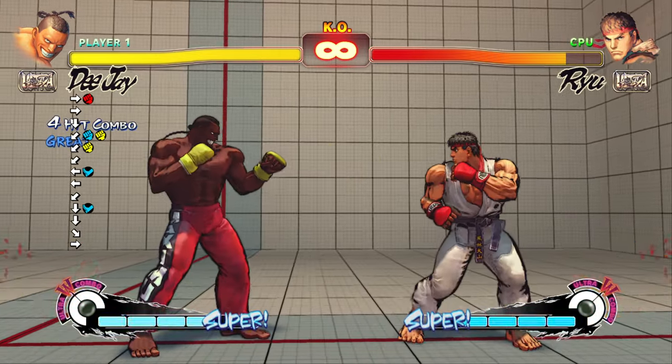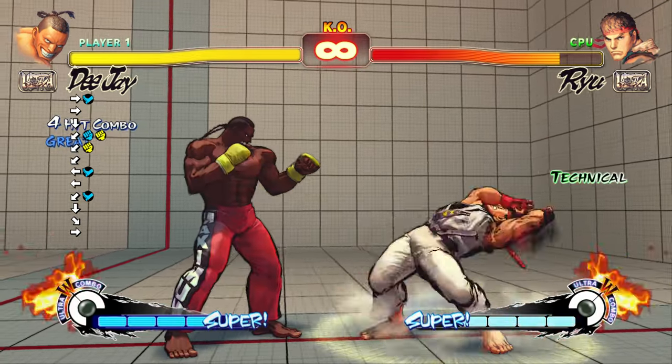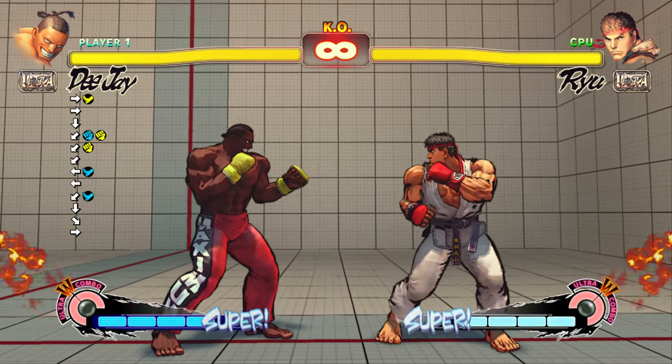This is DJ's optimal new combo starter. There's leniency on the chain from the crouch light kick to the close light kick, and if you catch your opponent crouching you can use a stand medium kick instead of a crouch medium punch for a 2-frame confirm and less damage.